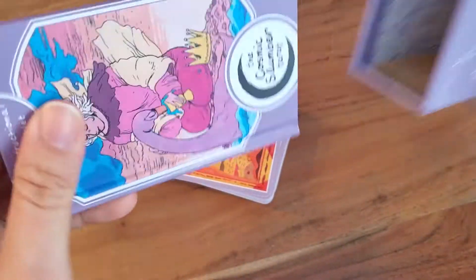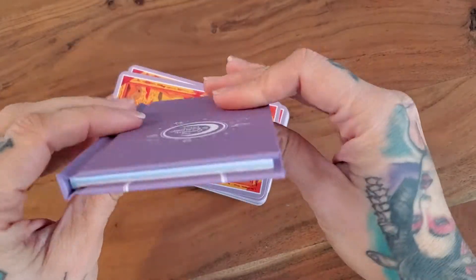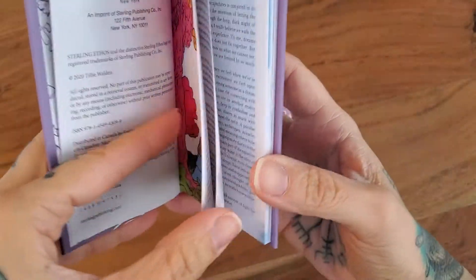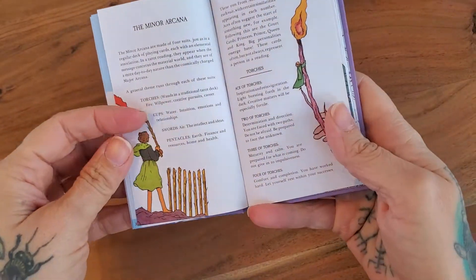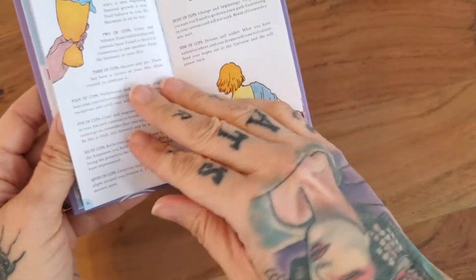There we have the book as well. So we'll start off with the little white book, which is actually a little hardcover book. Inside there's a little intro. So not a whole lot of information for these cards — very minimal.